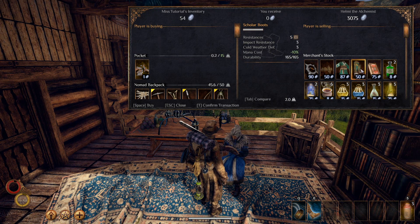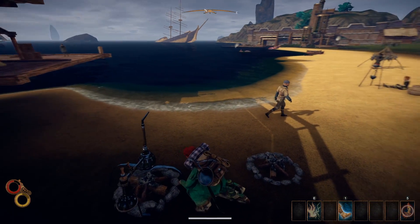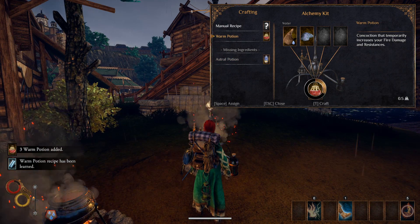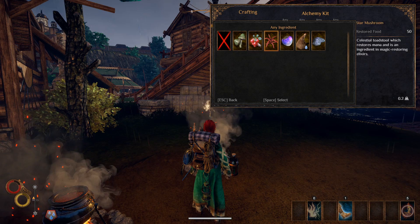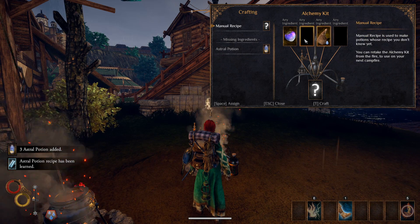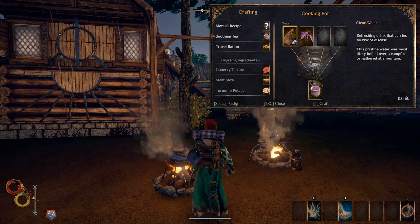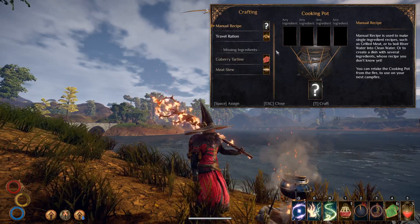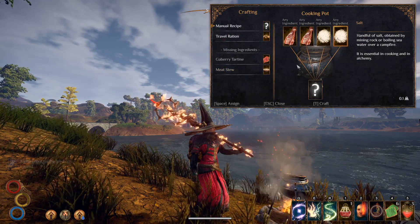Each piece of the Scholar set provides 10% mana cost reduction, which can be helpful when you're putting this build together. Set up the cooking pot and alchemy kit on a couple of campfires. Combine one thick oil with water at the alchemy kit to create three warm potions. Some other handy potions and foods are astral potions, soothing tea and termip pottage. Combine one star mushroom, one termip and water at an alchemy kit to create three astral potions. Combine three termips and one salt at a cooking pot to create three termip pottage. And combine one seaweed with water at a cooking pot to create one soothing tea.